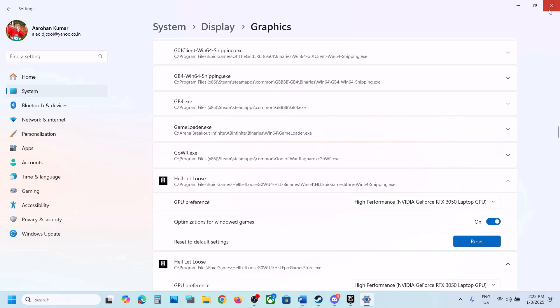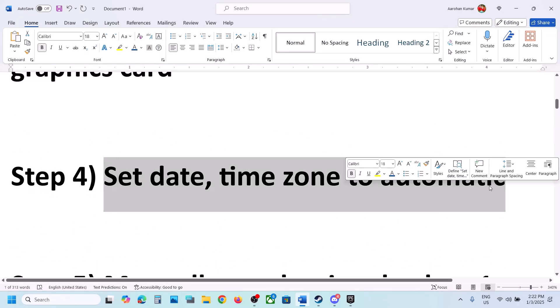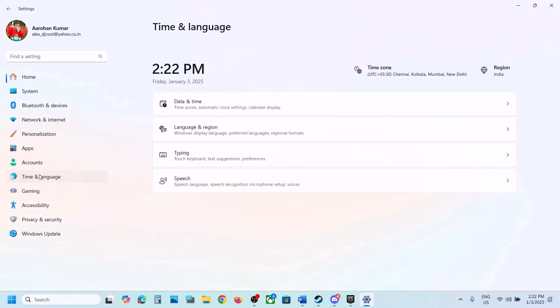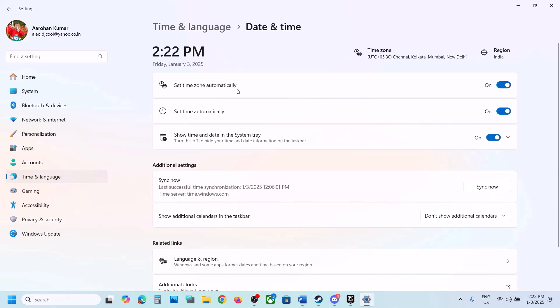The next step is to set the date and time zone to automatic. Open Windows Settings, go to Time and Language, then Date and Time. Make sure Set Time Zone Automatically is turned on. Also make sure Set Time Automatically is on, then click Sync Now - Sync Now is important. If you receive any error, click Sync Now once again, then check.